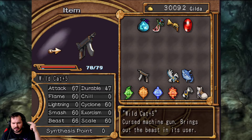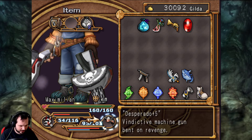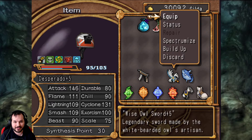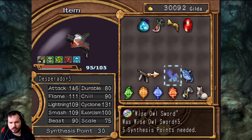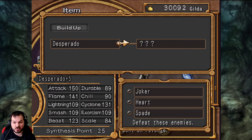The Wildcat had Flame, Smash, Cyclone, and Scale 60. I put 66 Beast in now. I'm going to start putting stuff in — I even wrote down what I wanted to do for what. We're going to start with the Owl Sword, putting it into this one. I have 30 synthesis points, but we'll put that in. We're not going to have enough for the next upgrade, but we still have 25 synthesis points afterwards, so that shouldn't be a problem.